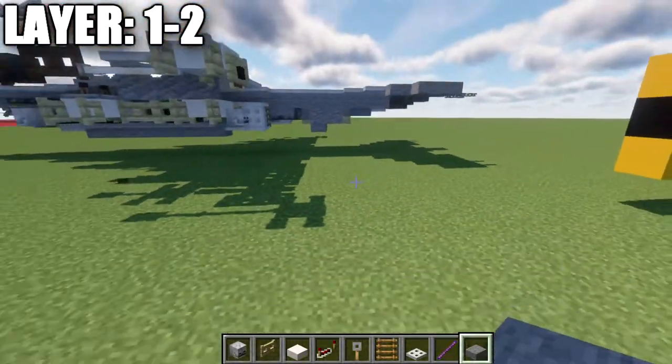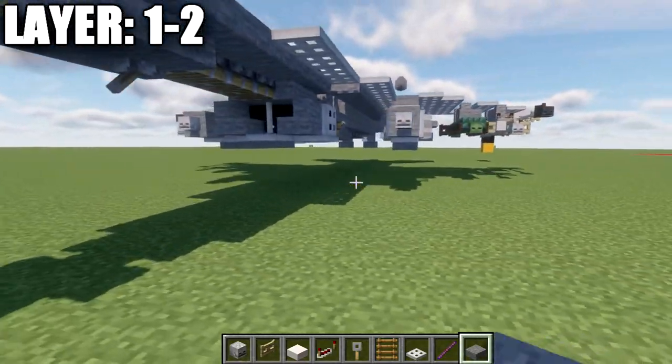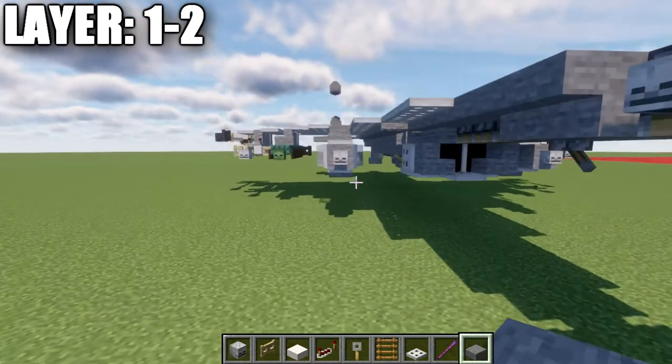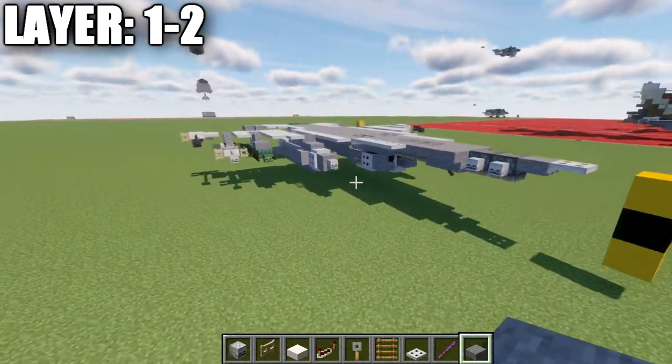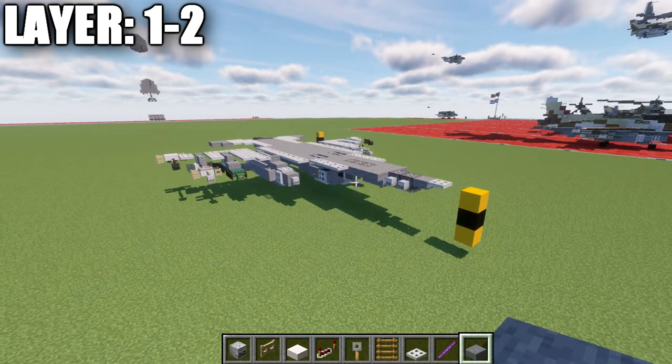Flying around to double-check everything looks good — all complete. That finishes layers one and two. Let's move on up to layer number four.